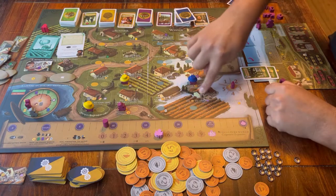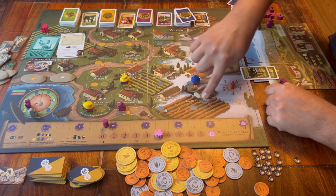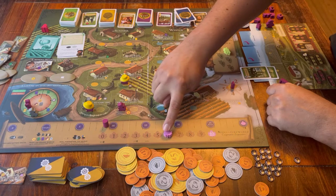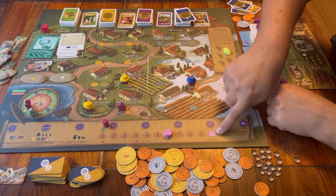There is also a space that says 'influence.' If you go here you have to pay eight money, and then you can move this token at the bottom one space forward on this track. Don't forget that it needs to reach the end to win the game.